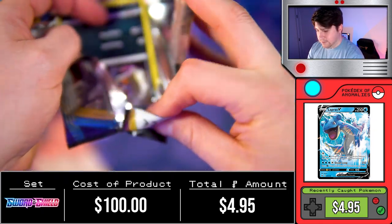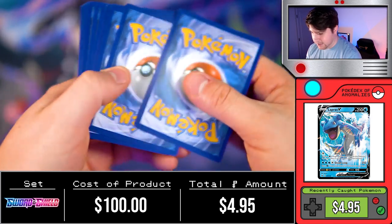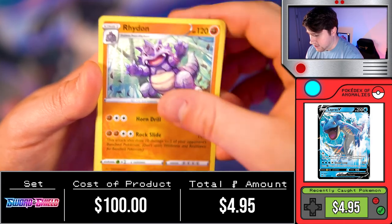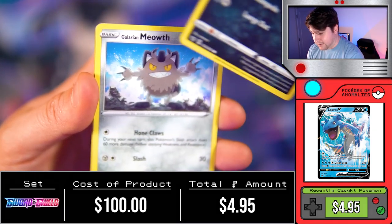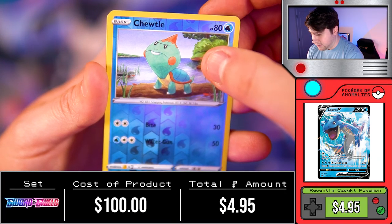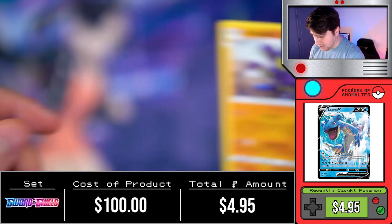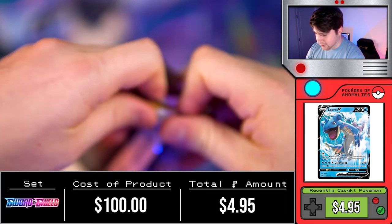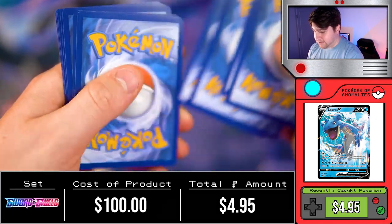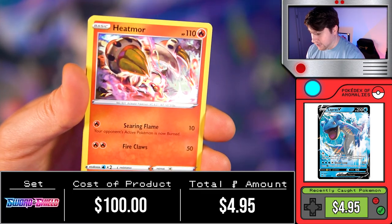When the packs start to get hard to open, that either means there's some goods inside that don't want to come out — like trying to catch a higher-end Pokemon with a Pokéball that just keeps breaking. We got an energy, Kingler, Rhydon, Big Charm, Meowth, Scorbunny, Sinistea, Maractus, a Reverse Holo Coalossal followed by Grapploct. Now if you've seen my other videos, you'll know I have a huge issue with Grapplocts — almost worse than my Beedrill curse.